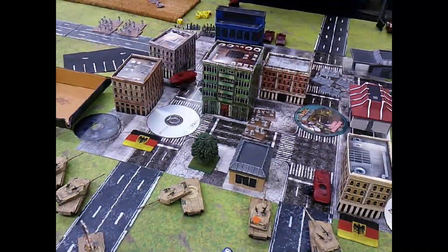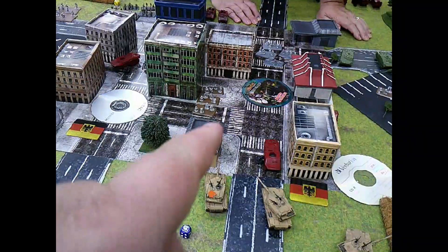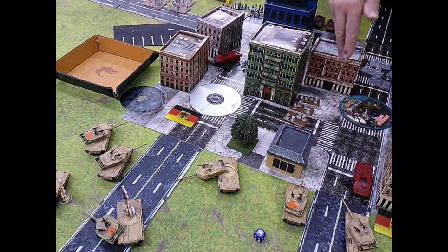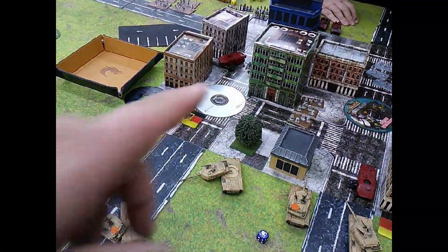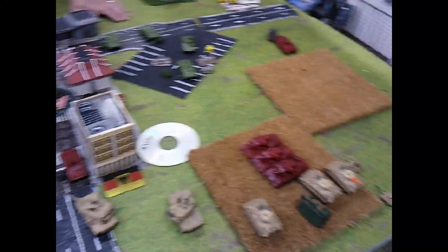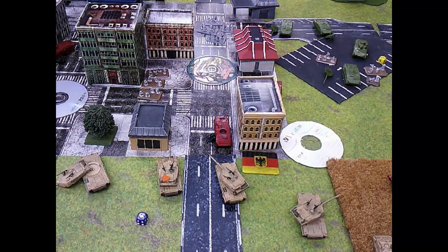Bottom of turn six — I had to lose a unit; I lost my rockets. I tried blitzing, which kind of hurt me — he turned, fired, missed, needing sixes because I blitzed. I was trying to move him for a better angle to get more shots. With those two firing, I killed two bases. These guys moved over ten inches to get shots down the alleyway — dropped four bases over here, pinning them. I had to expose myself and tried to angle my armor best against his big Leopards. Dave's moving in — going on to turn seven. I think he's going to end up winning this, or we'll have a draw.